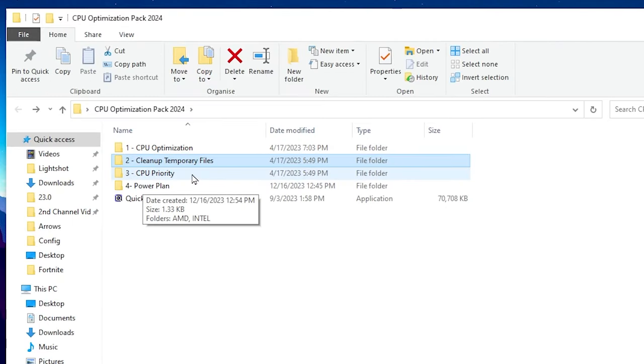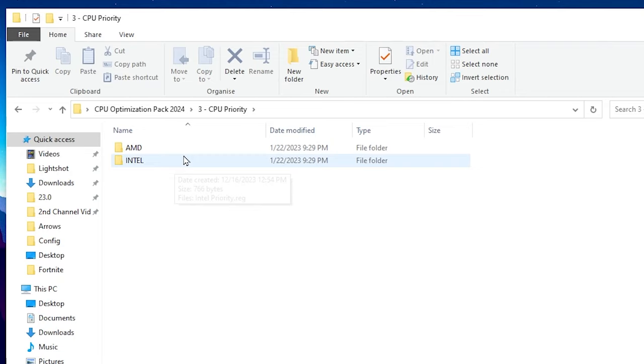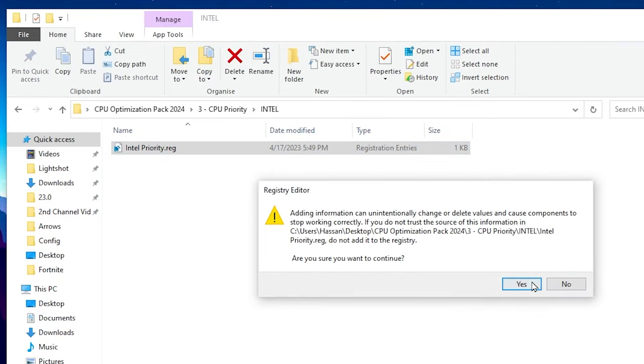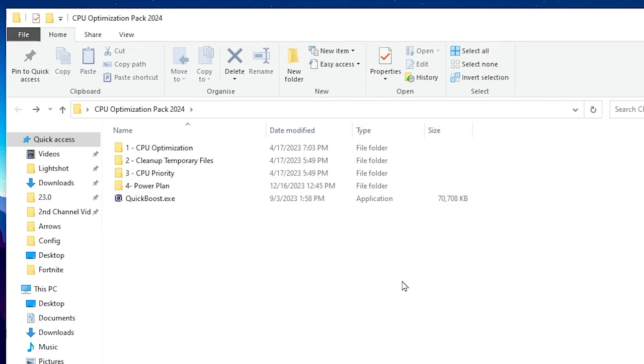In the next step, go to the CPU Priority folder. You need to choose your CPU type — AMD Ryzen or Intel. I have an Intel CPU so I will go for the Intel priority registry. Double-tap it and install this registry on your PC.